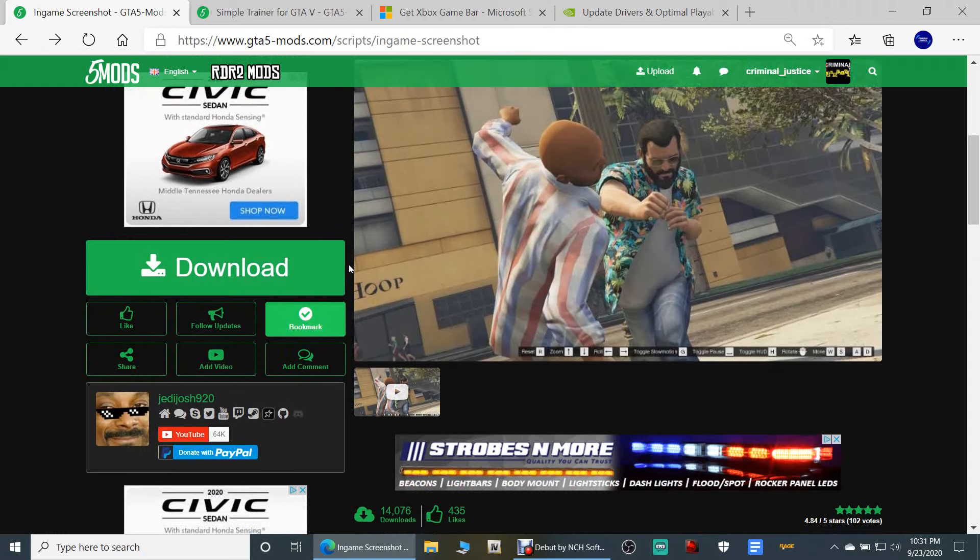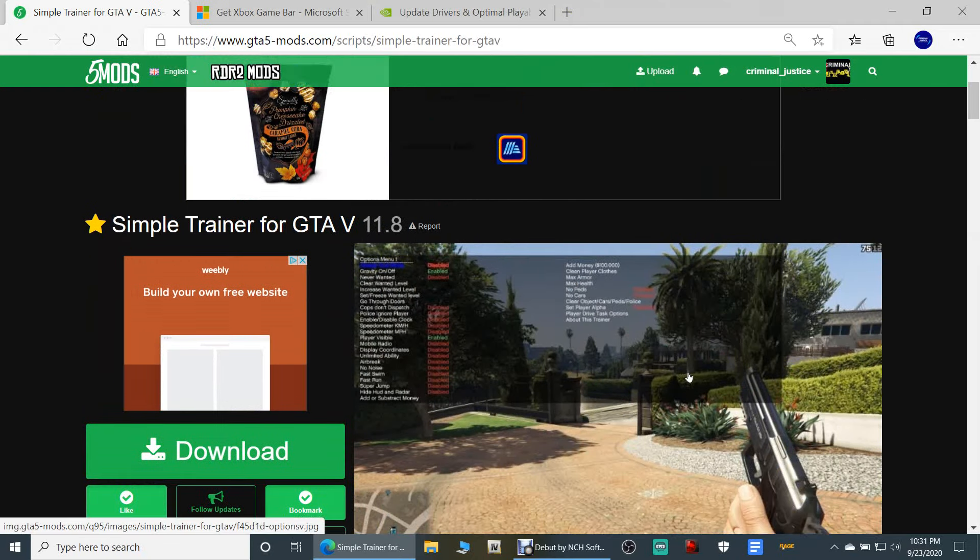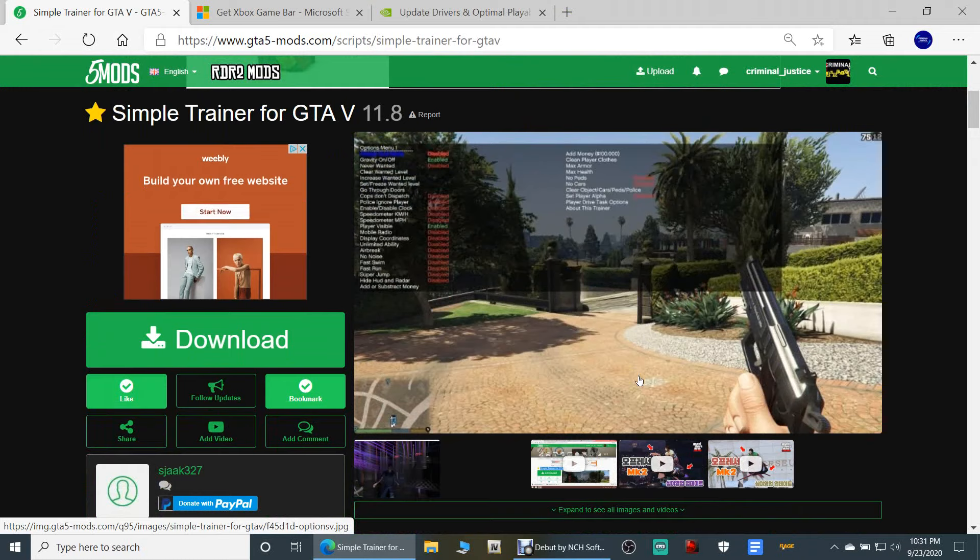Go ahead and click download right here. Once you have that one, I do recommend getting a trainer. The Simple Trainer — I highly recommend it; it's a lot easier to use than any menu or anything like that. So we're going to be using this as well.